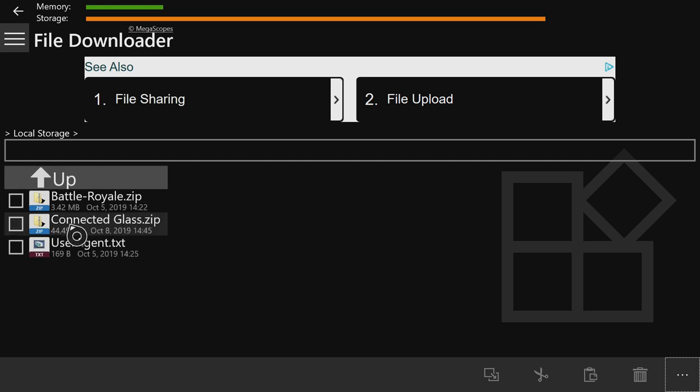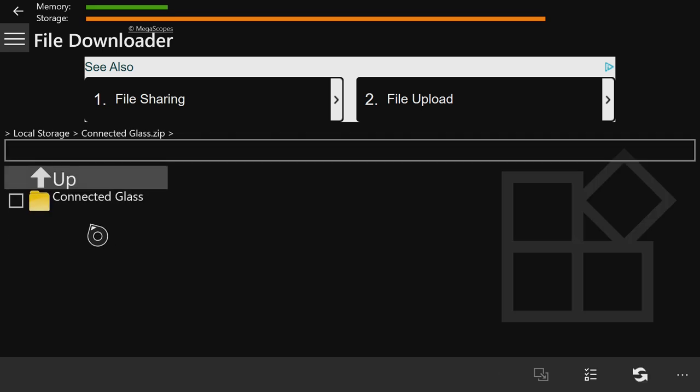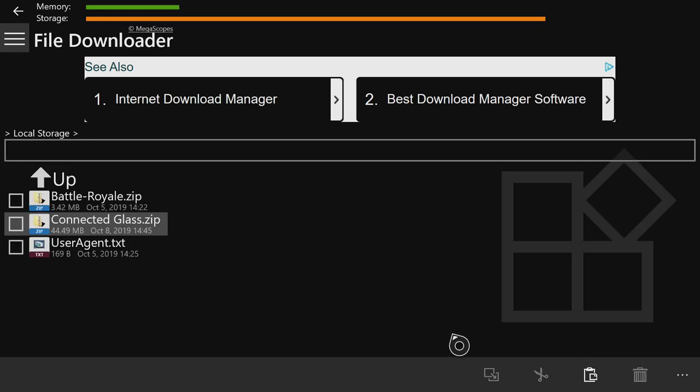This converts it into a zip folder we can open. Hover over 'connected glass.zip' and press A — it should already be neatly stored with one folder inside. Go to the bottom right and press A on the symbol that looks like three lines, two check marks, and a square. Then press A on the icon to the left of it that looks like a paper pointing to a paper. Then push B to go back.